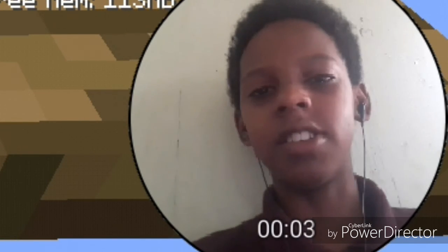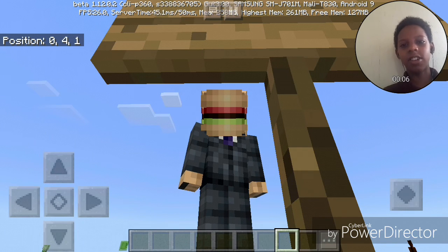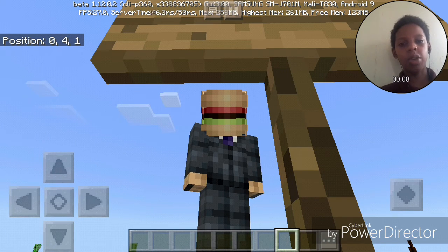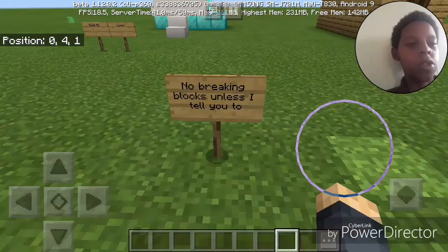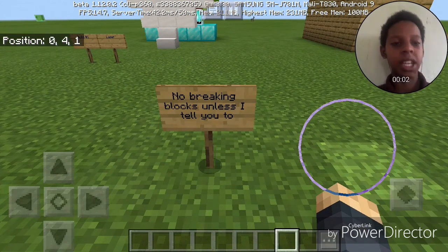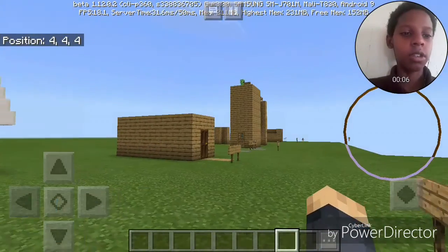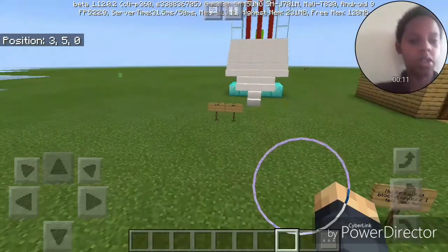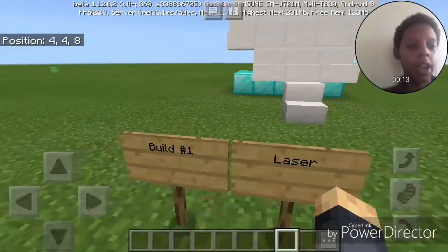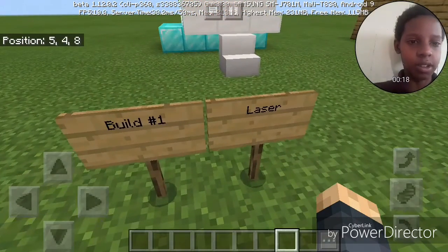Hey, what's up guys, it's Sean Moss. I'm back with another video and today we're playing Minecraft. We are playing a map called 'Five Redstone Creations', so let's get straight into it. It says no breaking blocks unless I tell you to — that's cool. It looks like it goes straight down, so let's start here. I've never seen any of these things yet, so I'll be just as surprised as you guys are.